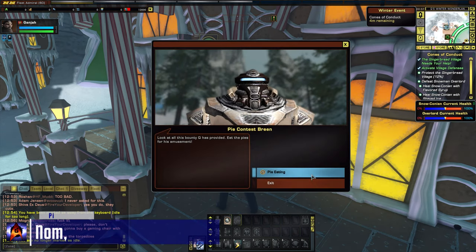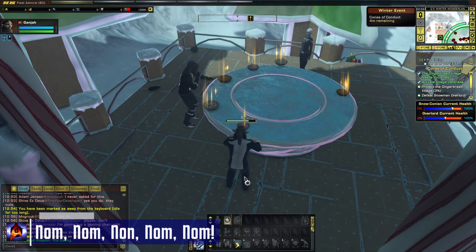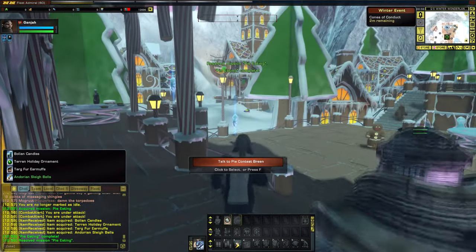Now let's talk about missions that award commodities. Pie eating is one of these. Talk to the Breen over in the gingerbread village to start. The strategy is simple: eat the smallest pies to get the most done in the time allotted. This mission gives very little reward, but it's there if you need it.